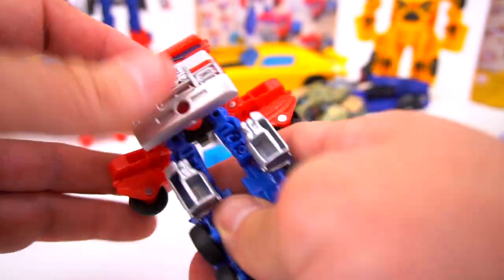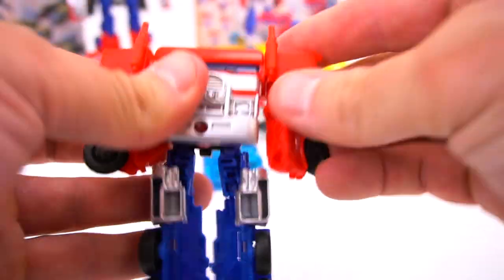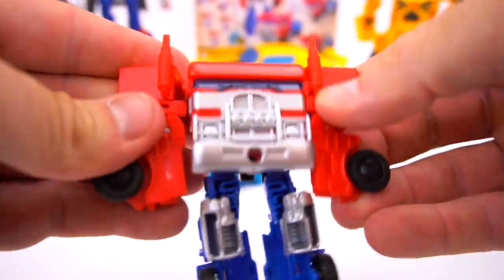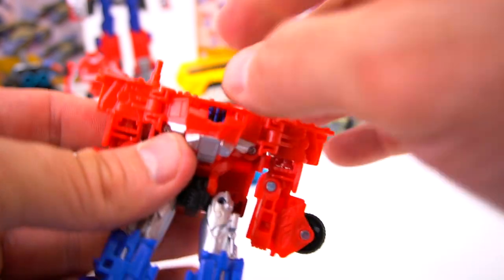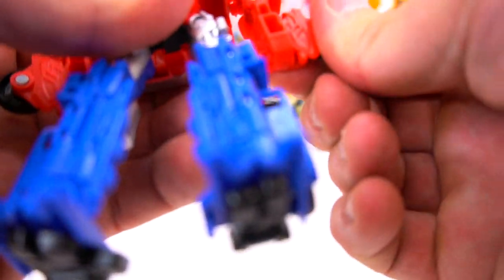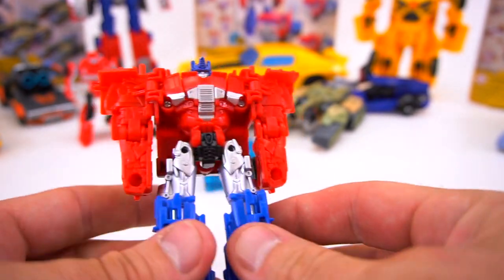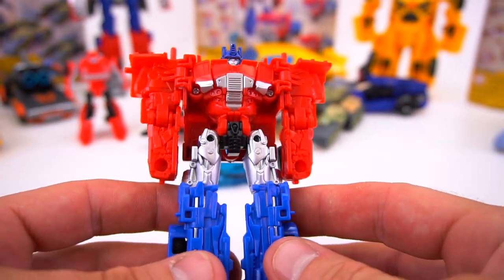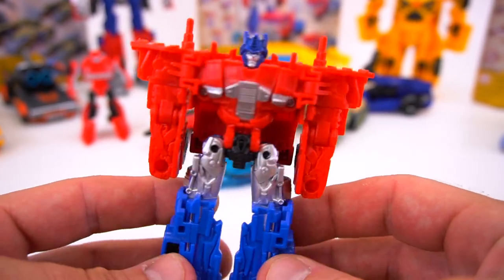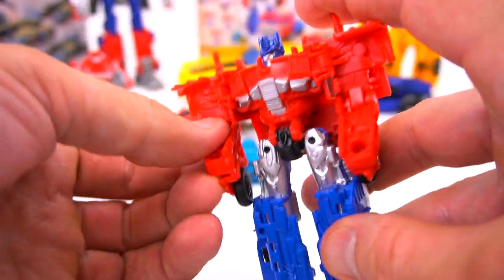Now we'll flip out these wheels like this, stand them up, open them up like this, turn them all the way around. Flip his head up and then adjust his hands. There we go — there is Optimus in robot mode. The elbows actually pivot, which is a nice touch.